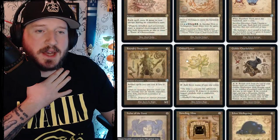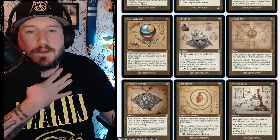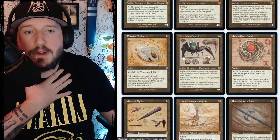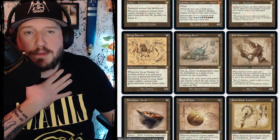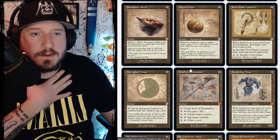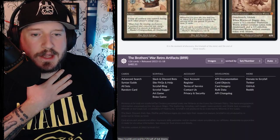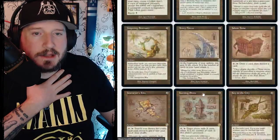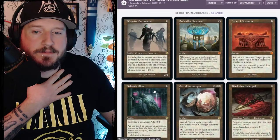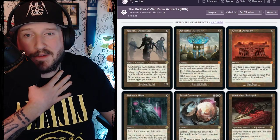For the new arts, they have these blueprint art styles with retro borders — updated art showing what the cards would look like in a concept sketchbook, presumably drawn by the people who created them. They look pretty cool. The original art pieces on a lot of these I would probably want more than the newer blueprint ones, but it's worth a quick look at the alternate arts.